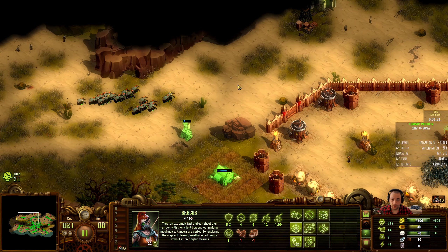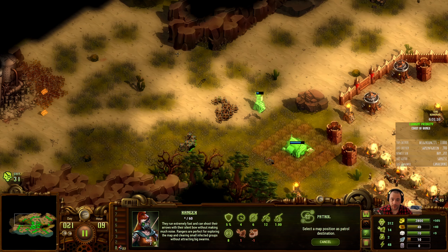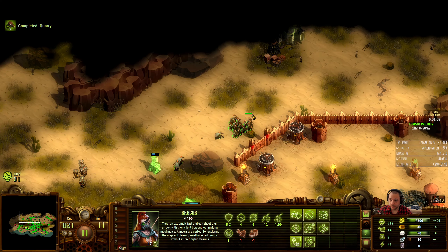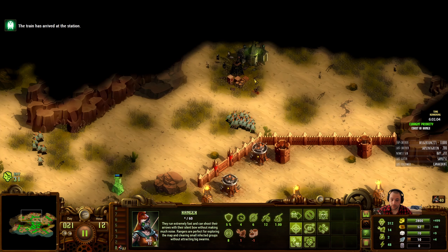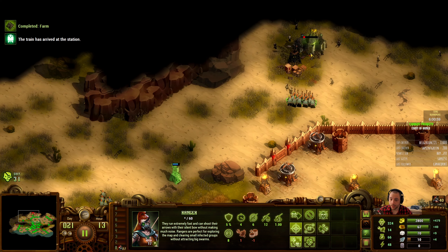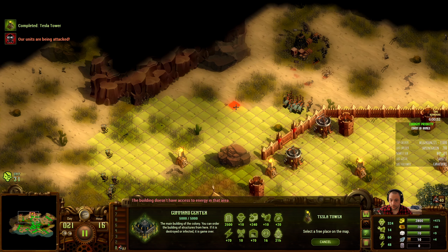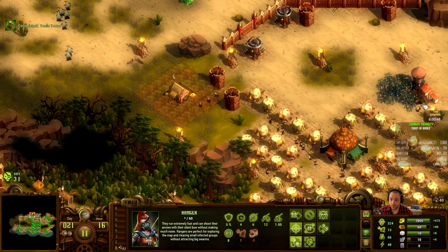First I'm going to leave a token group patrolling the western edge, and then send these archers to destroy this tavern. It's just a single tavern — it's not going to be that hard to kill. Gone. It dropped a lot of resources around it, which is nice.